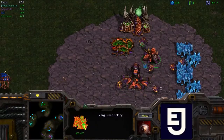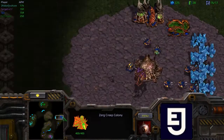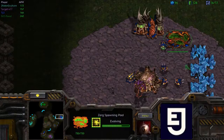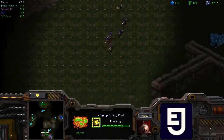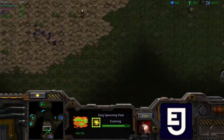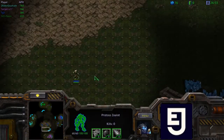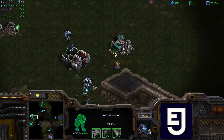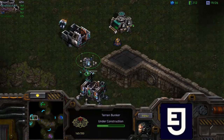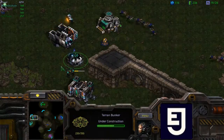Looks like both Zerg players are just jockeying for position, trying to get a good spot on the map. Really nice placement on this creep colony is going to keep him pretty safe, and he's going very fast tech to lair, so we're going to be seeing very fast mutalisks to follow up on top of these lings whenever he gets the economy to do so. Both players just scouting around the map trying to get a good idea of what's going on. Here's the bunker coming down as well — but is it going to be in time?